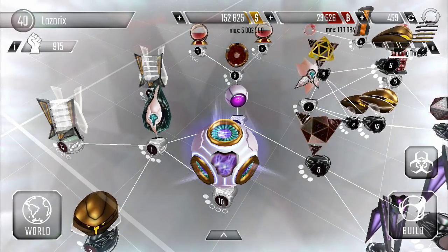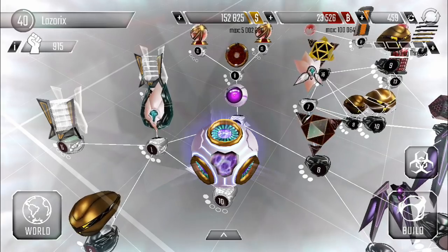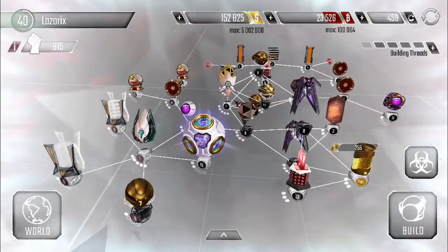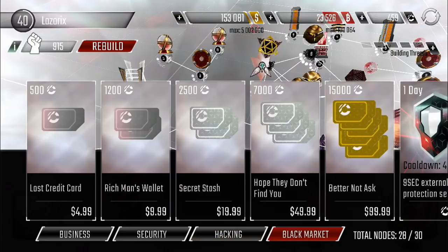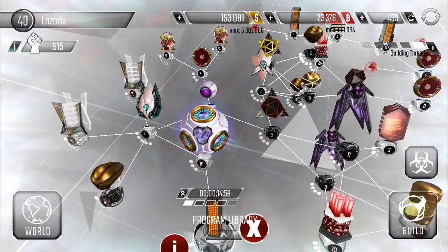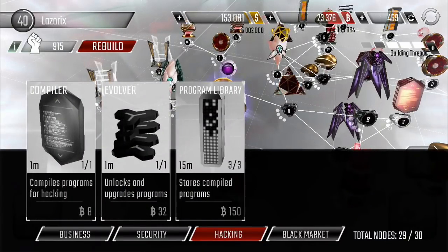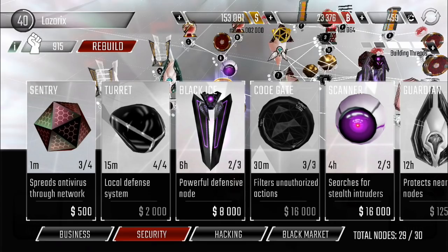What's up guys, it's Lazarus, welcome back to another episode of Hackers. We're going to be checking out the level 10 core. There are some things I need to check into before we start upgrading the nodes that we build. The first thing is the program library, let's get that going — we really need it. The next thing I want to check into is the skin — oh, we can get a Black Ice!